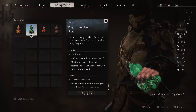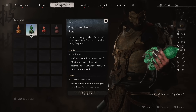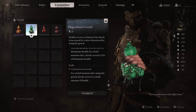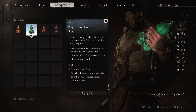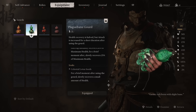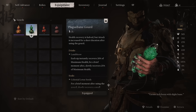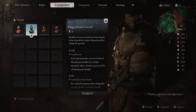The Lamb Brew drink, which you get in chapter 2, gives you 20% max health for a brief moment and slowly recovers 25% of max health over time. The soak — the Celestial Lotus Seed — just increases that recovery over time. You'll almost always get back to full health, and it doesn't really matter because your enemy is going to die regardless. This negates the negative effects of the Plague Bane Gourd.